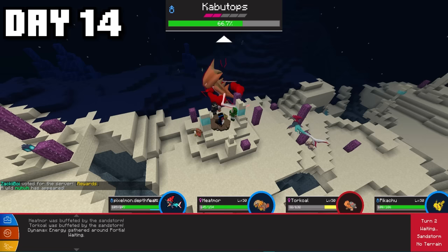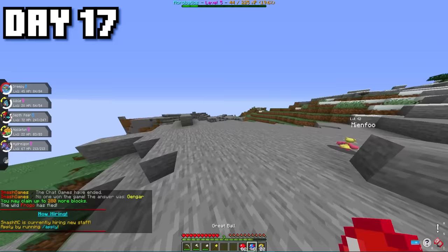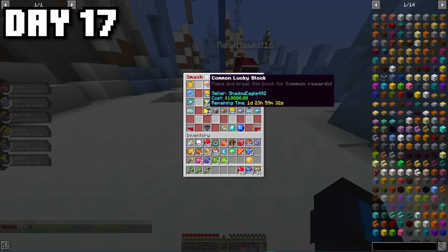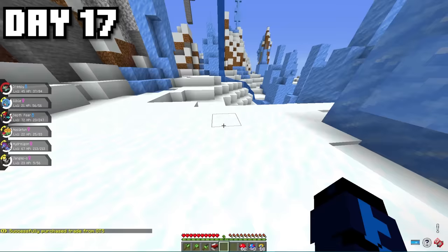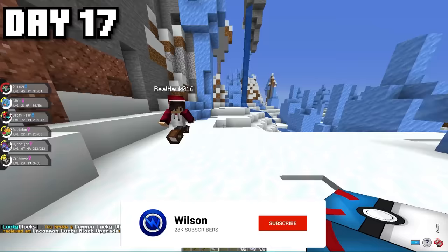I continued through and defeated a few more Raid Dens until I came across an Extreme Hills Biome where I caught myself a Jangmo-o. I then headed to the GTS where I ended up seeing a Lucky Block. You guys already know I love opening these, so I had to buy it just in case I got a Dragon-type. I bought it, opened it, and managed to get an upgrade to an Uncommon Lucky Block — and I was feeling pretty confident since this was now a Shiny Guaranteed.